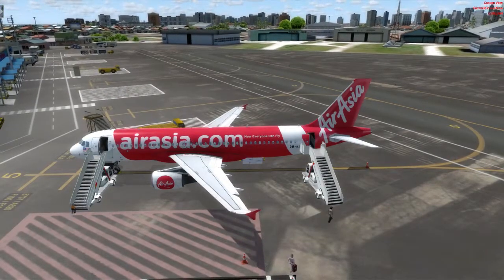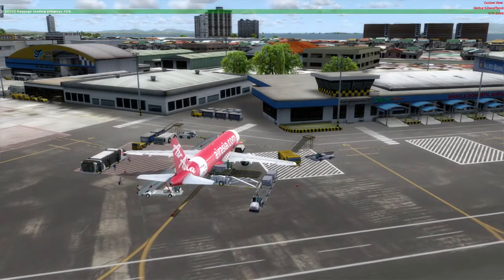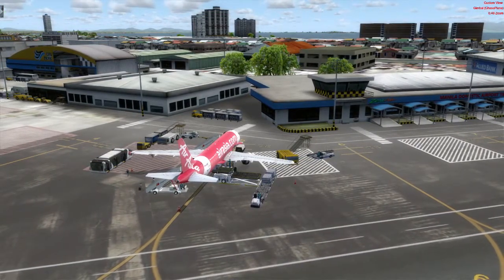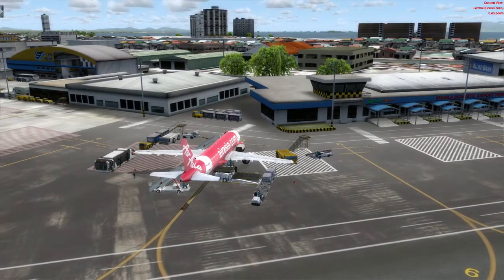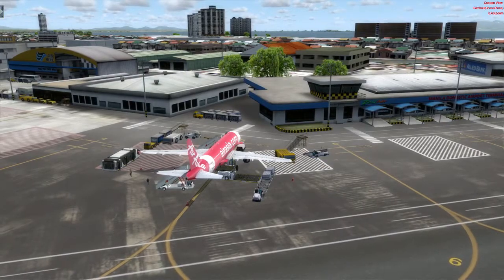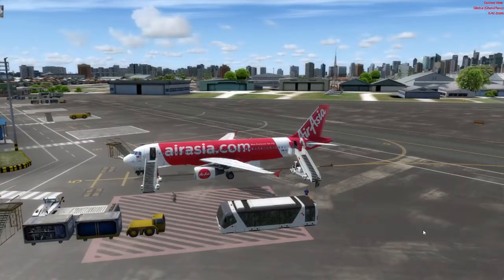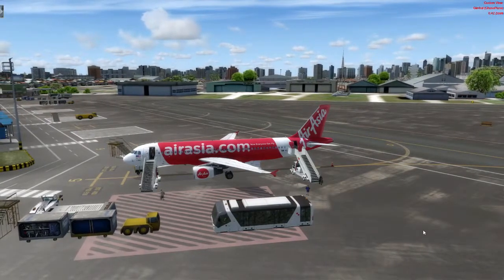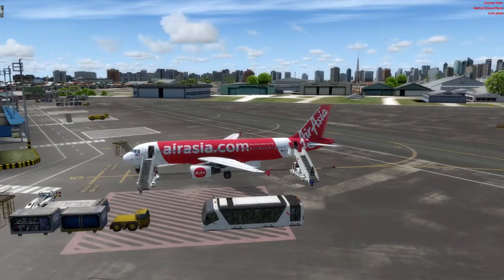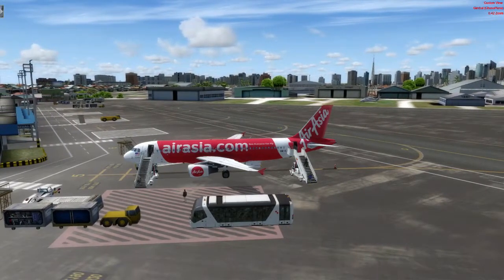Hi guys, welcome to my YouTube channel and to my very first flight sim tutorial. Today we're going to be flying the Aerosoft A320 Professional version. This aircraft is an add-on for P3D version 4, and I'm using P3D version 4.5. It is available for download in the description below, as well as the other add-ons used in this video.